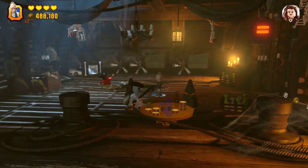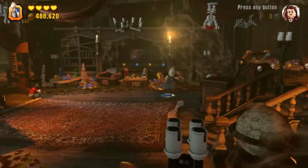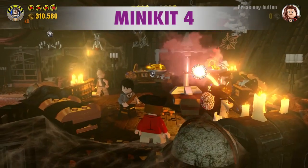The next minikit is two rooms over to the right. We need someone with laser ability. We need to get the scale on the left side.